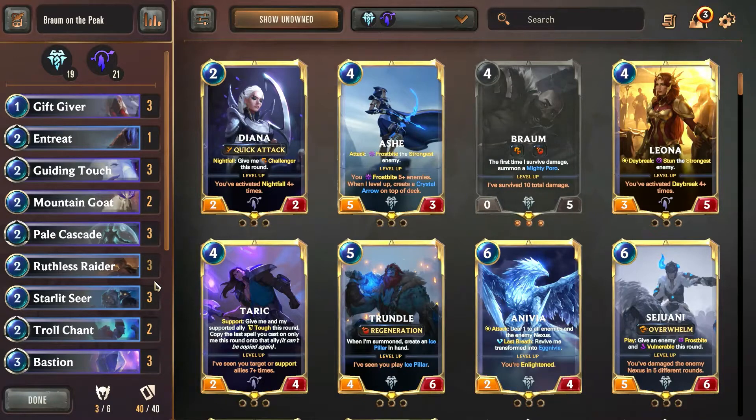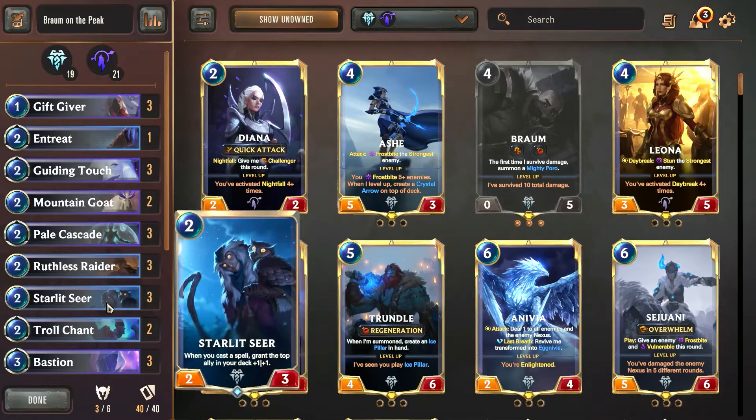We're also running a ton of spells through the means of gems — a lot of gems — because we also have the Starlit Seer who, when we cast a spell, is going to grant the top ally in our deck plus one, plus one. It's an extreme value play with these gems, because the gems are granting one health and healing our damaged units, but then we're getting extra stats for these units if the Starlit Seer is down.